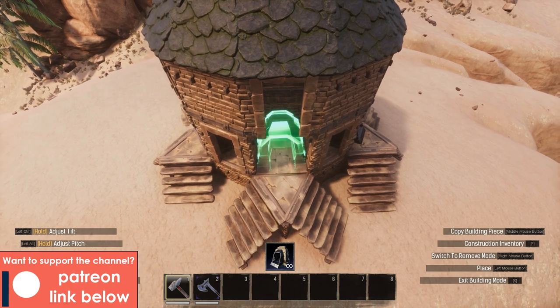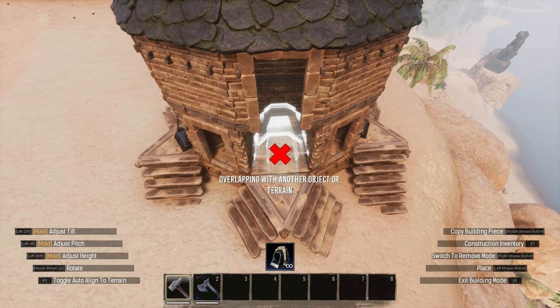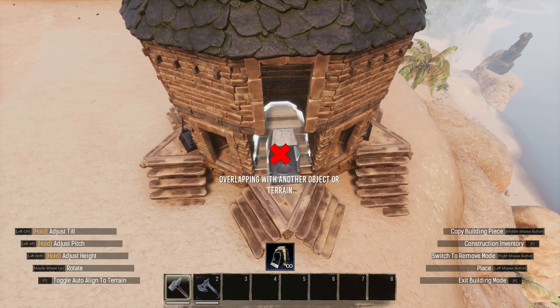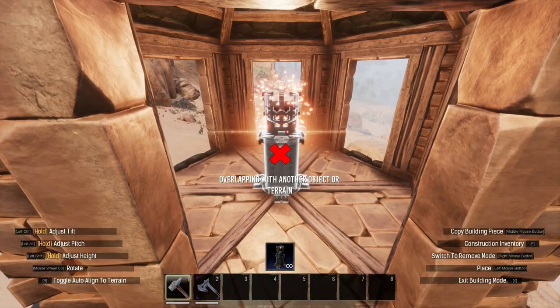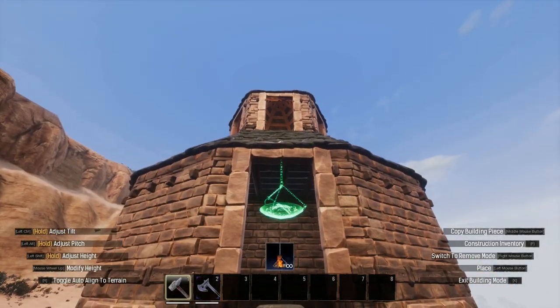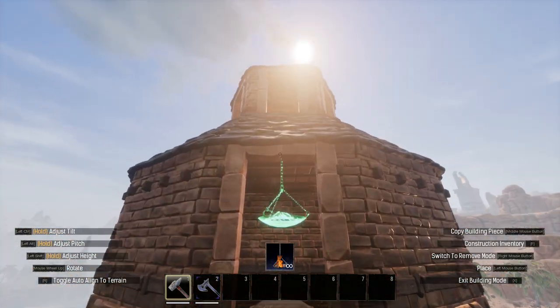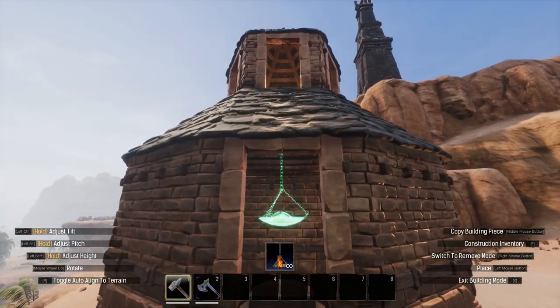In total I placed six furnaces and this design works well for regular, improved and I believe kiln furnaces too. I then added a brazier in the roof section to give the build some top lighting almost like a beacon. I also added hanging braziers over each furnace, though any lit furnace within the tower will also emit a good amount of light.